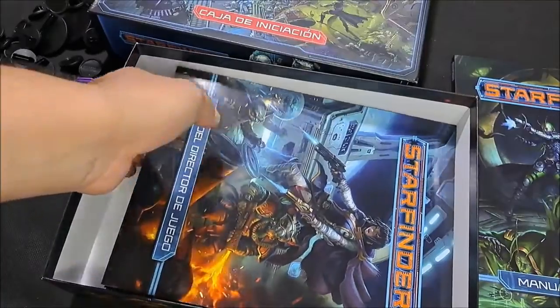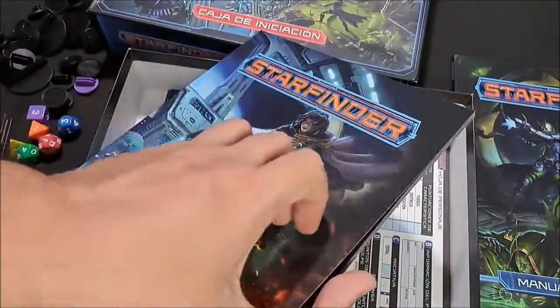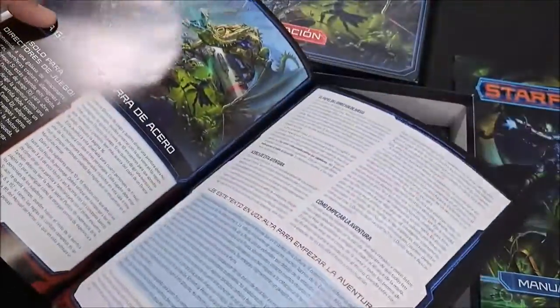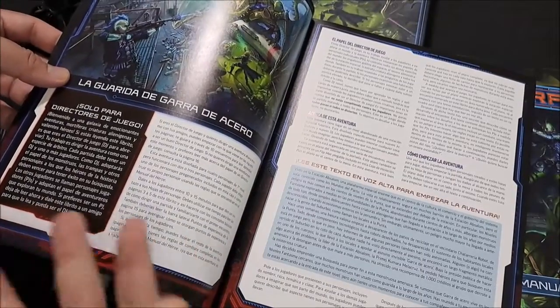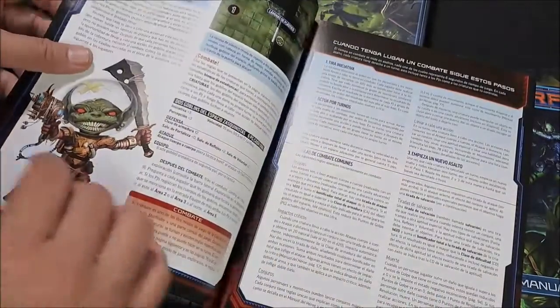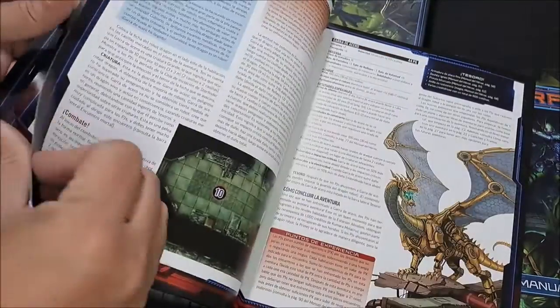La guía del director del juego es otro librito, nada más para los ojos del director del juego. Aquí está la aventura, con los monstruos dónde están y demás. Indica al narrador o al director de juego cómo hacer una partida, cómo llevar la aventura para que los jugadores que armaron sus personajes puedan desarrollarlo con las reglas estándar del juego. Va contando la historia: la guarida de los goblins, la celda del reactor, en los diferentes espacios. Es una aventura de demostración, pero yo diría que puede llevar unas 4 o 5 horas, podría requerir de varias sesiones.